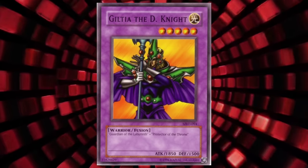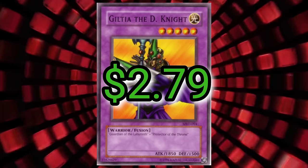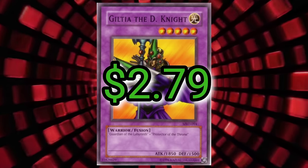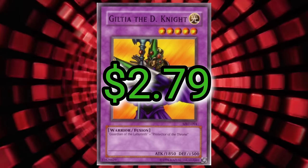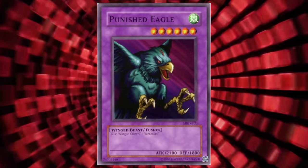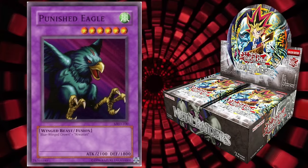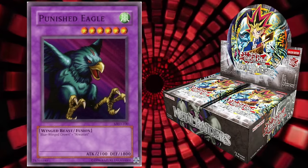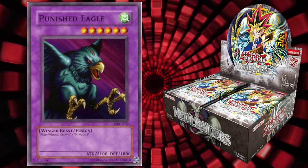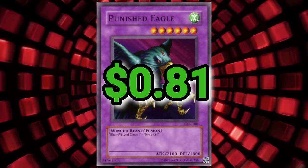Guilty of the D-Knight. First edition from Metal Raiders is gonna add a less than substantial $2.79 to our total. Maybe it would have been worth a little more if we did this sooner, prior to the 25th anniversary releases. But you live and you learn. Punished Eagle sounds like me after a night alone. And because Metal Raiders takes up the majority of where these cards come from, unless I specify otherwise, assume the card I'm talking about is first edition Metal Raiders. The Naughty Bird over here is a cheap one — eighty-one cents.